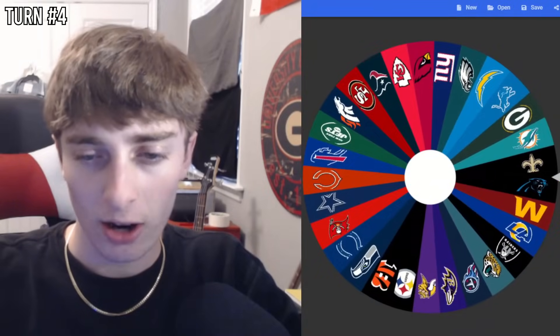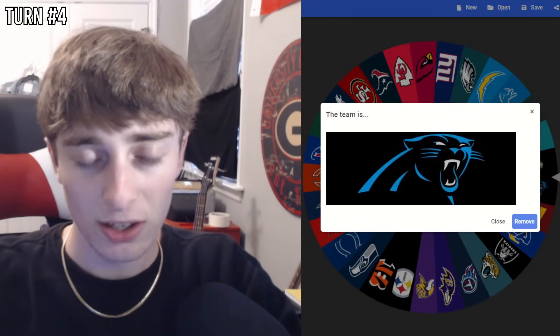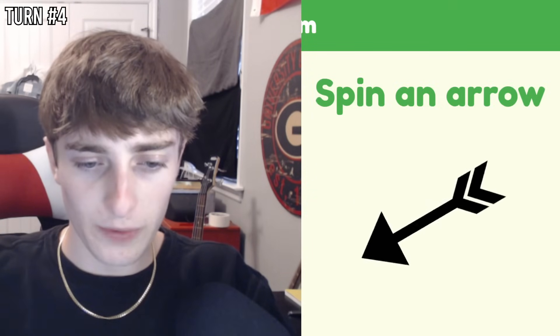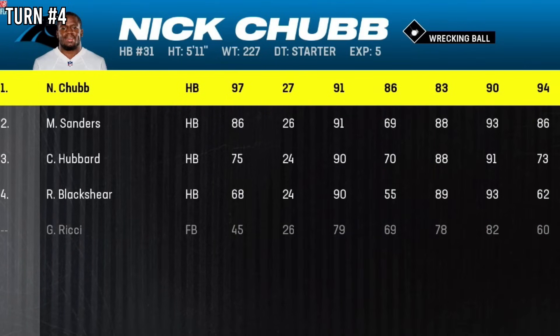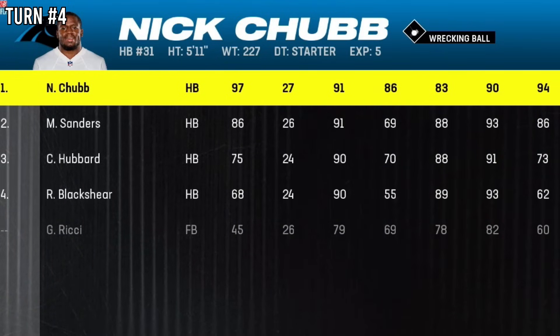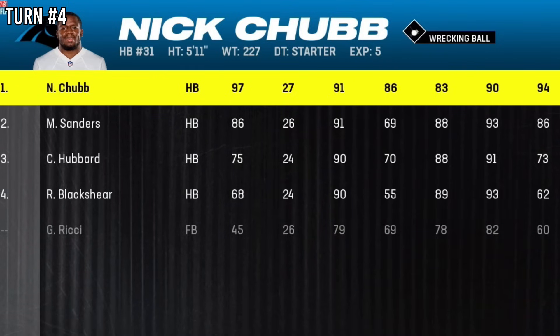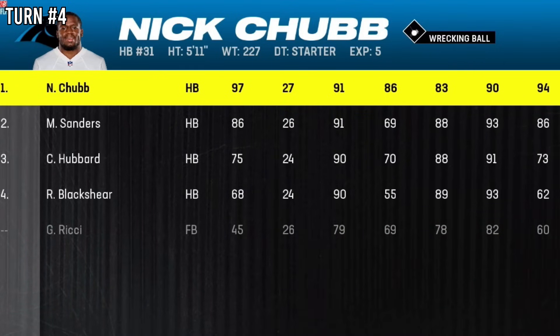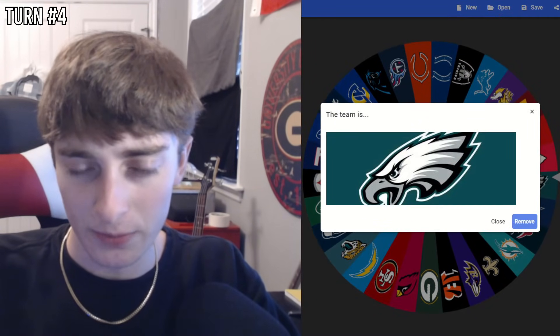Turn number four with three teams eliminated. We're probably going to see fewer expansions since there are fewer states to expand to. The Panthers move their armies to the left, coming in contact with Vermont — their first expansion of the game. Since eliminated teams' players go to the pool, the Panthers who just expanded to Vermont get Nick Chubb from the recently eliminated Cleveland Browns. What a very strong start for the Panthers.